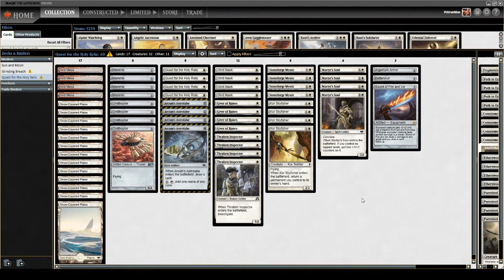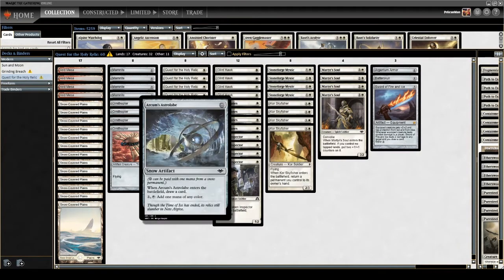In this deck in particular, Arcum's Astrolabe acted as a way to bridge the gap between my aggro combo main game plan and a kind of mid-range game plan, which I normally wouldn't lean into, but I have recently due to the unbanning of Stoneforge Mystic and the printing of Arcum's Astrolabe.